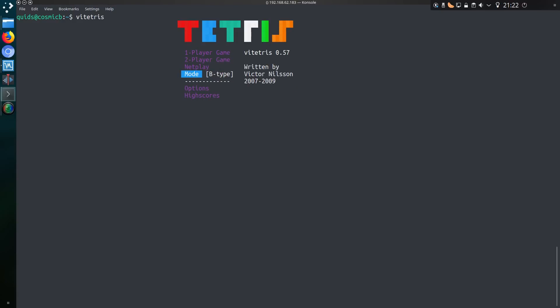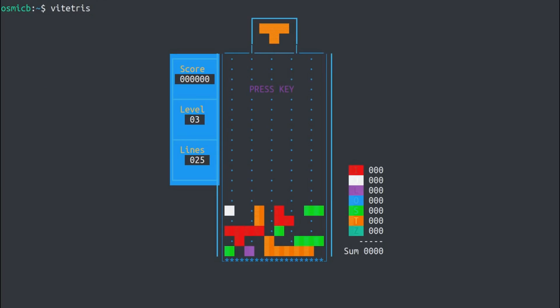So we do get the options between A-type and B-type. A-type being never-ending, B-type being first of 25 lines. This is not going to be much of a race, but I'll show you a bit of the game. Look, I've been playing Tetris for a few years — probably since before I could walk, or since before I was born.